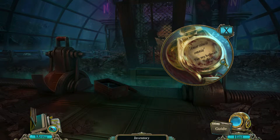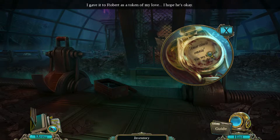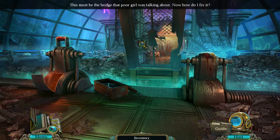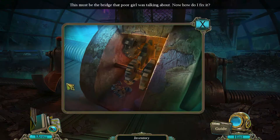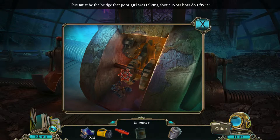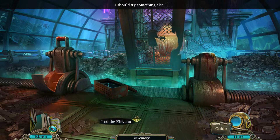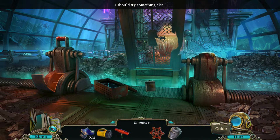I will visit Lumnia for my beloved Robert. I gave it to Robert as a token of my love — I hope he's okay. Looks like someone already tried to blow up the gate. This must be the bridge that poor girl was talking about. Now how do I fix it? You've got a crank here, but that doesn't fit there. Then we can go and find somewhere else to put it. Can we use the detonator part here?